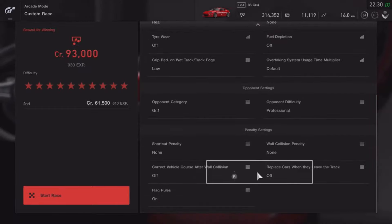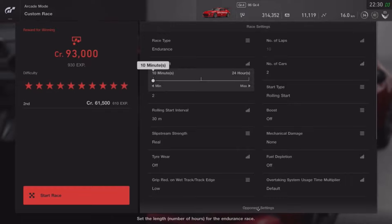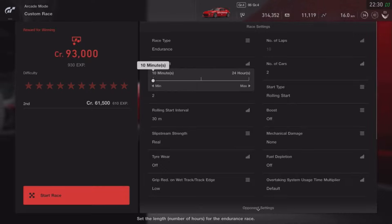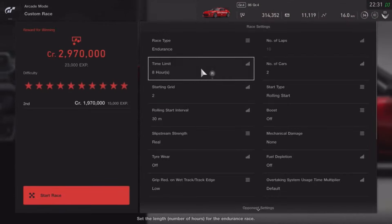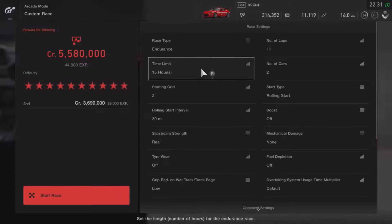Now for the time limit — this is where you can potentially make millions by manipulating the system. For this video I'll do 10 minutes, but here's what you can do overnight: scroll up to about eight hours average sleep time and you're looking at 1.97 million credits. If you're going to be away 15 hours, that's 3.69 million. Don't worry about the 5.58 million first-place prize — we don't care about winning. What we care about is the second-place bonus.